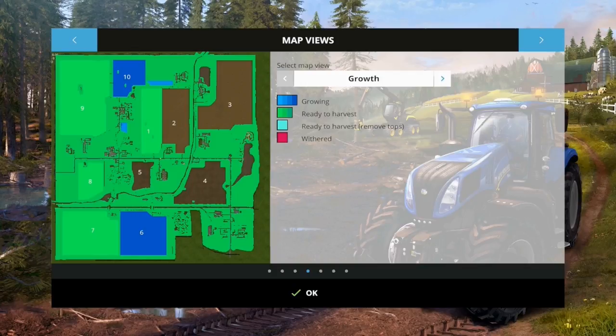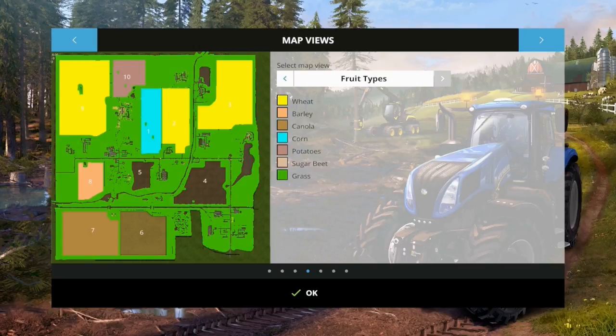We have got some crops in. Field number nine, number one, number eight, and number seven are ready to harvest. So I think what we will do is crack on with a harvest, then buy a drill and set that off on a worker while we do some other work. We've got wheat which is ready, corn, sugar beet, and I think it's barley that's ready too.